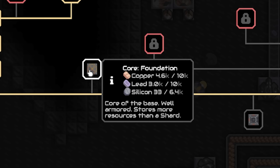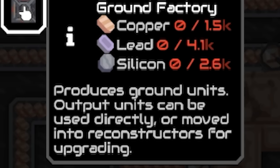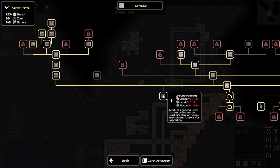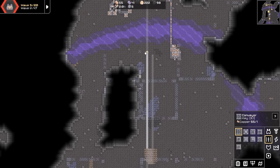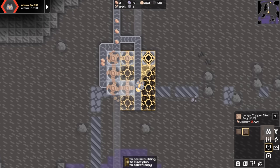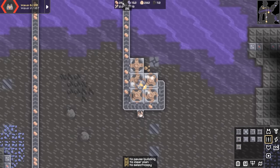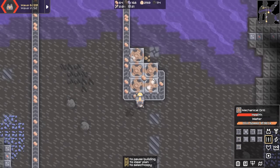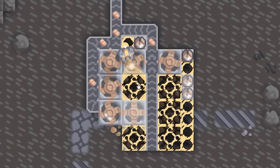Let's have a look in the tech tree. Core foundation — core of the base, well armoured, stores more resources than a shard — I have no idea what that is. Ground factory produces ground units — oh, that could be good, but look how much resource I need. I feel like I should focus on defending myself. I'm definitely going to need more copper. There's so many mines here but hardly any copper — they just seem really slow.